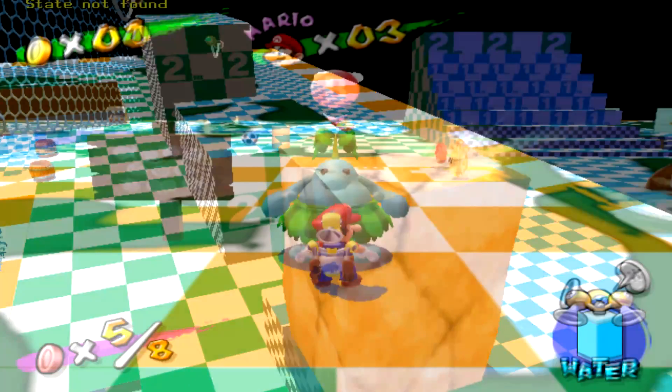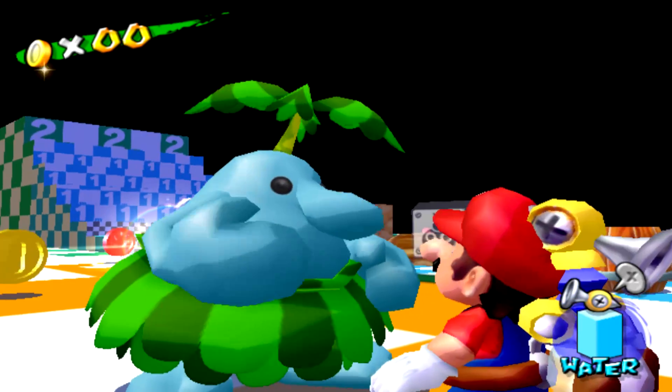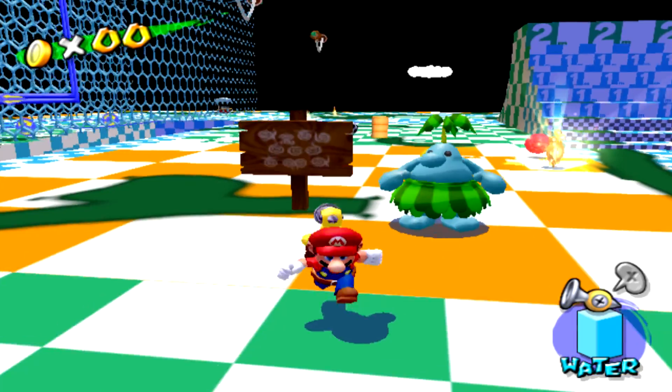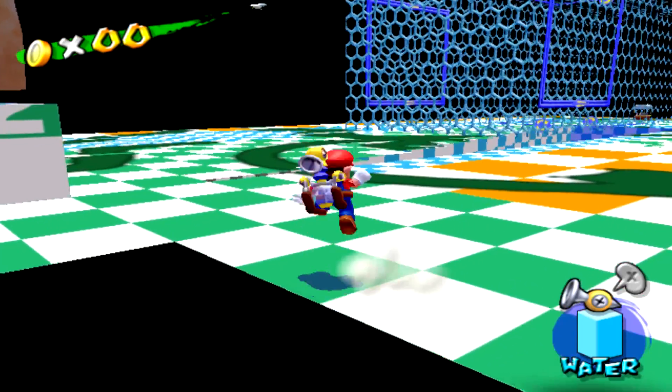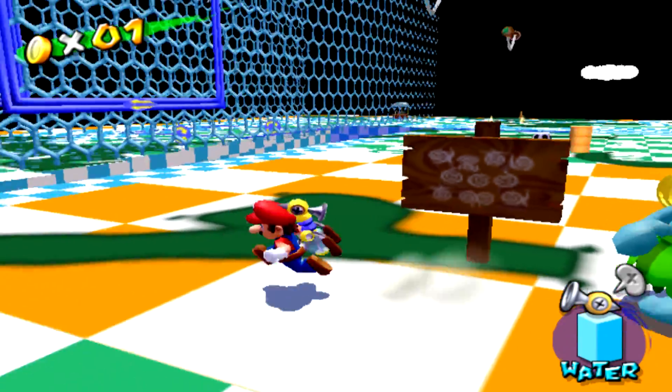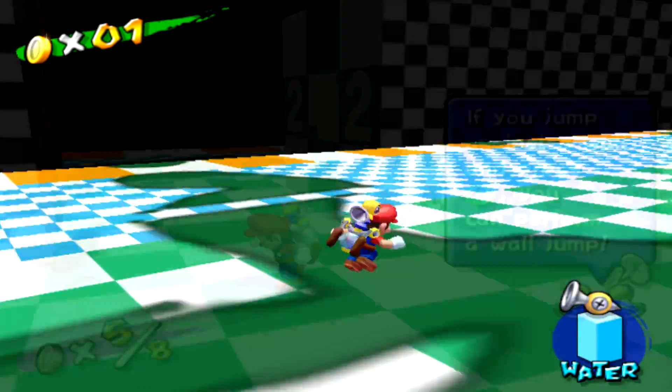First thing you'll see when you spawn in the map is a big Pianta. Let's go ask him what's up. 'Error message could not be loaded.' This is actually what any interactable object or character will say to you in the map, as they'd likely never got programmed to say anything else.